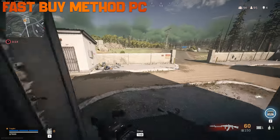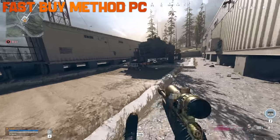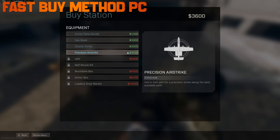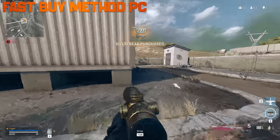A method for PC players to fast buy at shops: instantly when you pop it, hold your mouse over what you want, press spacebar, then W, and then spacebar again. That takes you from clicking the item you want with spacebar, W to go up to 'yes', and then spacebar to confirm.